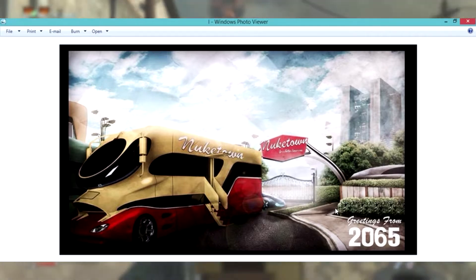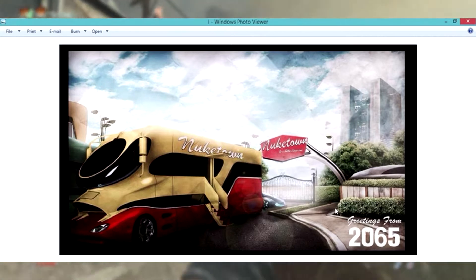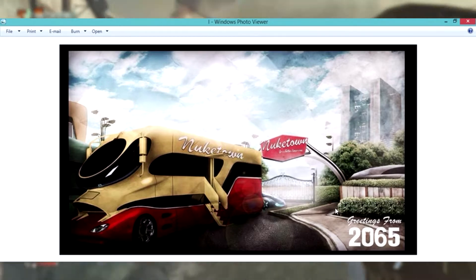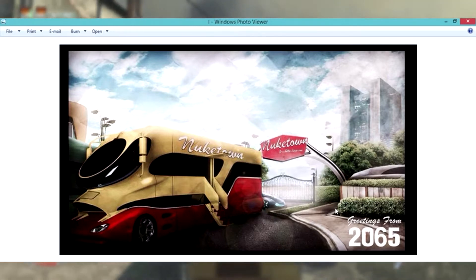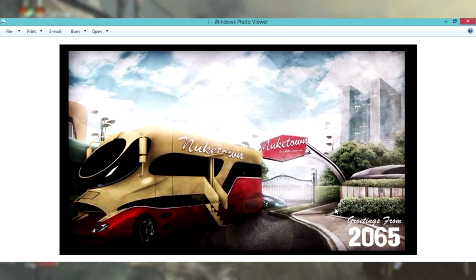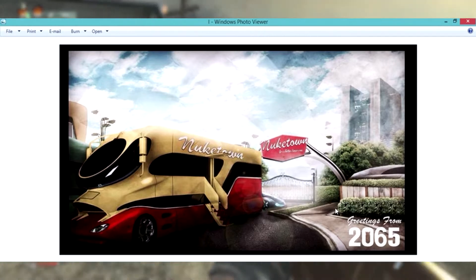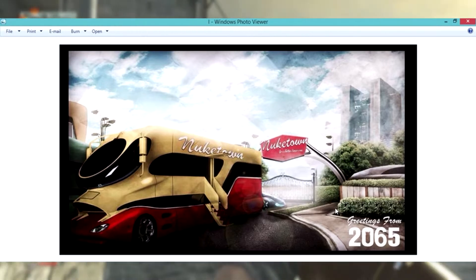Looking at it, the building in the background, the bus, the little sports car behind the bus, the gate, and if we take a look to the left we can see the outline of the house. It's pretty cool — if this was to be in Black Ops 3 it would honestly be so cool.